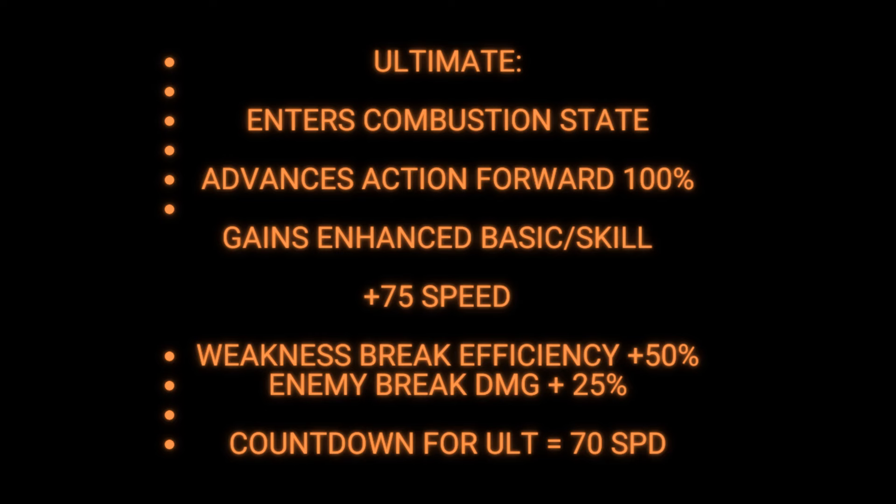Upon using her Ultimate she enters her Enhanced Combustion State, her action is advanced forward 100%, and she gains that Enhanced Basic Attack and Enhanced Skill — though just throw that Basic Attack out the window and use her skill every single time. While she's in this Combustion State she also gains 75 speed.